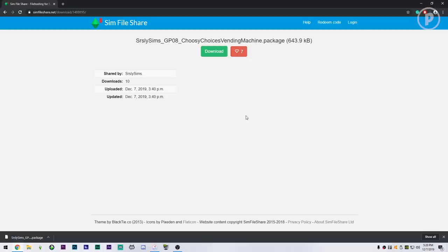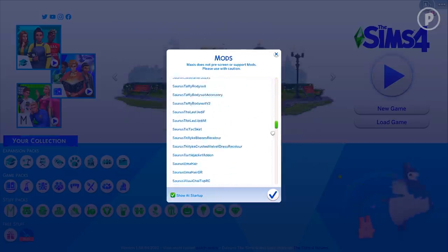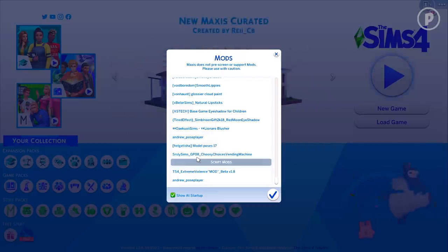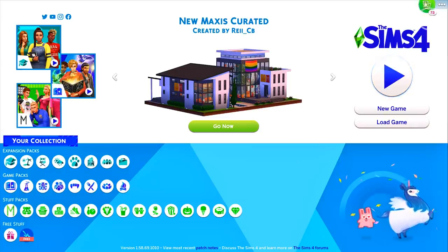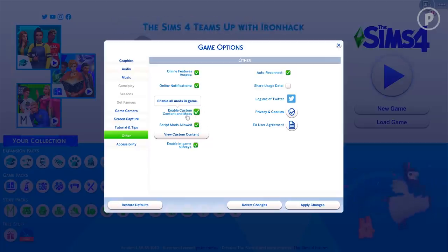From this point forward, launch your game and make sure that you have mods enabled — everything should work just fine. Once your game has loaded, if you have mods enabled in the settings, a pop-up will show every single mod or piece of custom content you have installed. Right here it says 'Seriously Sims GPA Choosy Choices Vending Machine' — it is installed and enabled, showing as 'startup' so I can confirm my mods are correctly working.